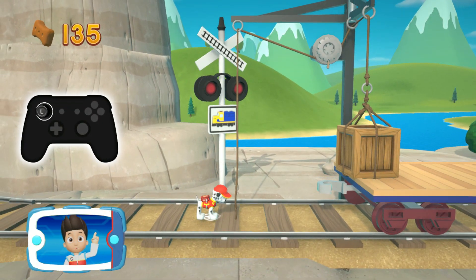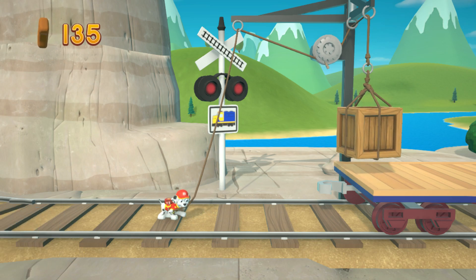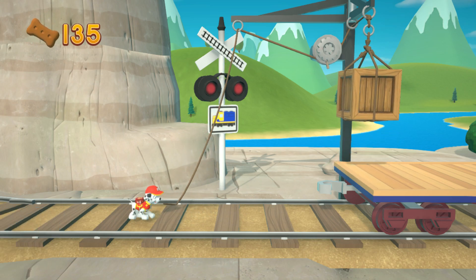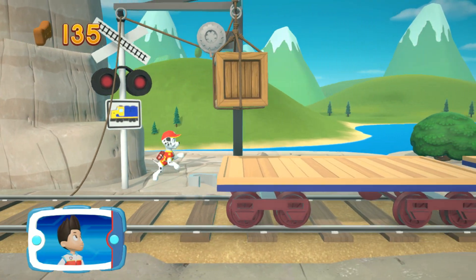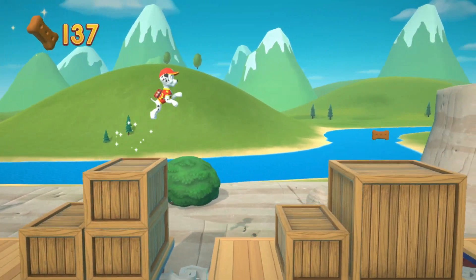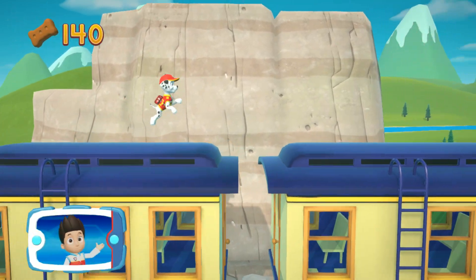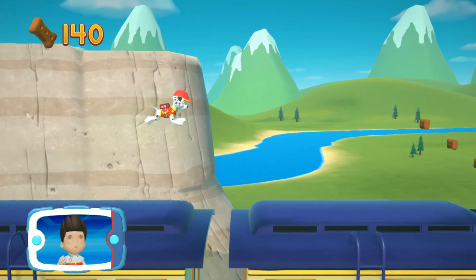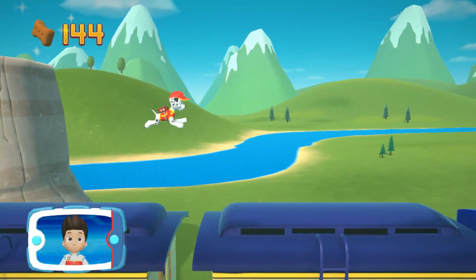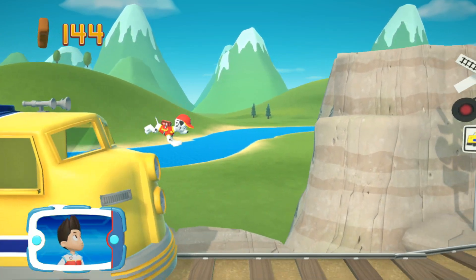To pull the rope to the left, move the left stick. Go quickly — you have to get through the path before it closes. Collect all the pup treats that you can. Great job, we're almost there! Help Marshall take the special flying splint to the eagle on the mountain. Let's go!